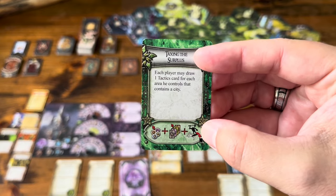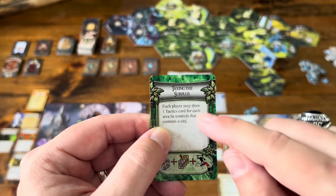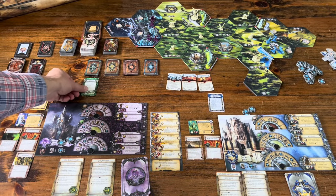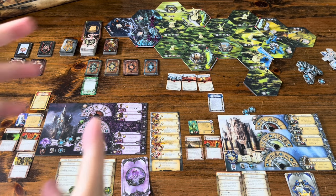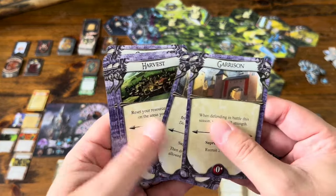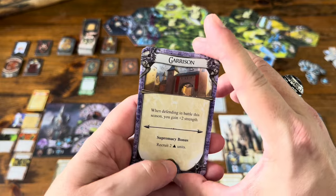You also reshuffle all of your action cards, and any units that are routed stand back up. Every season card also has something on the top that happens for that one round. This one says each player may draw one tactics card for each area he controls that contains a city. Your action cards — every faction has the same action cards, just themed toward the faction, but they all say the same things.